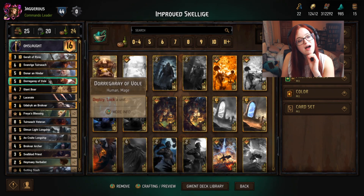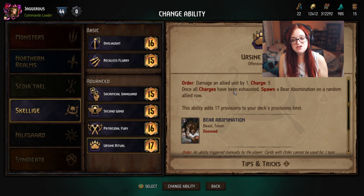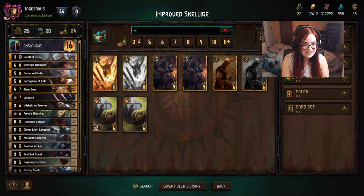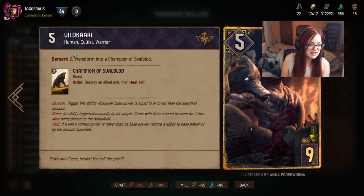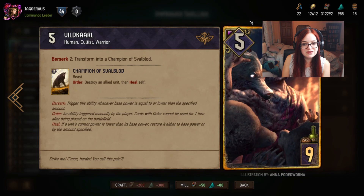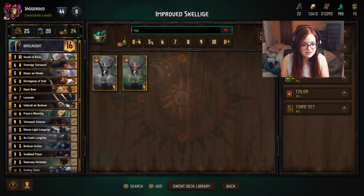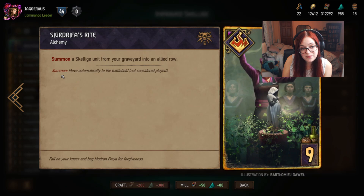If you want to lean more into the self-damage strategy, you can change your ability to Sign Ritual, which damages your own units by one with five charges — use it on something like a Veteran to get it down to two and trigger the Berserk heal. Once all charges are used you spawn a five point unit. Running that leader ability pairs nicely with Vildkarl — a five strength epic costing 200 scrap. When Vildkarl gets down to two health it transforms into a 12 strength unit. With Sign Ritual you can damage Vildkarl three times and instantly turn it into a 12.